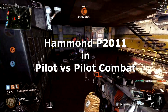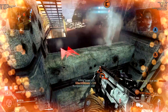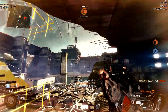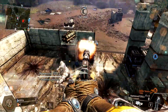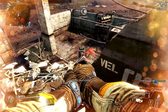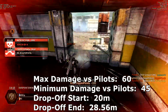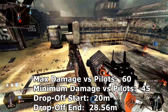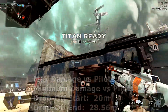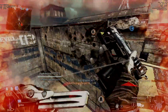Hey there everyone, let's take a look at the Hammond P2011 in Pilot vs Pilot Combat, a weapon that I feel extremely confident and competent with. The Hammond deals a maximum of 60 and a minimum of 45 damage versus pilots, with a drop-off starting at 20 meters and ending at 28.56 meters. This means you're almost always going to be a four-shot to kill, but you have the potential to drop down to five at longer ranges.